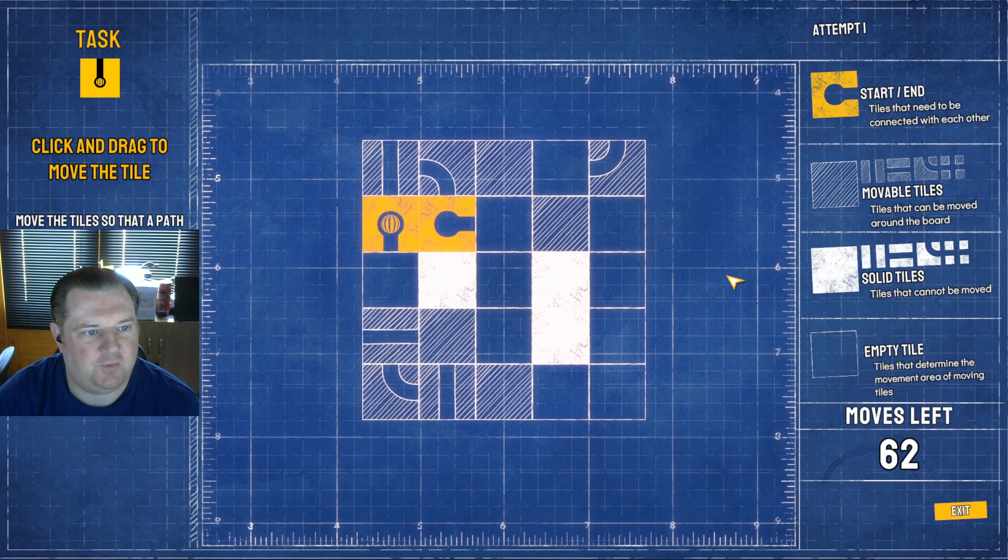Click and drag to move the tile. Move the tiles so that a path connecting the two yellow tiles is created. Start, end — tiles that need to be connected. Moveable tiles, solid tiles, empty tiles. Oh I see — like that. So I've got 60 moves in order to achieve this.